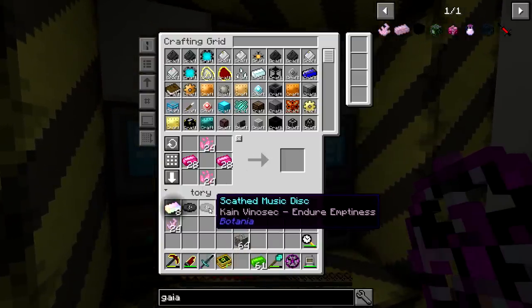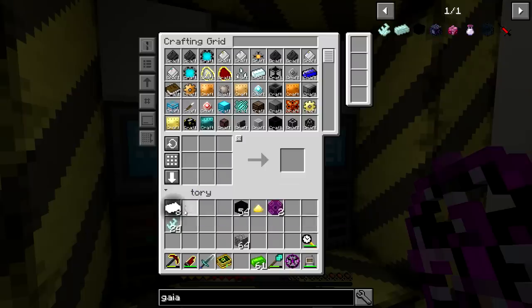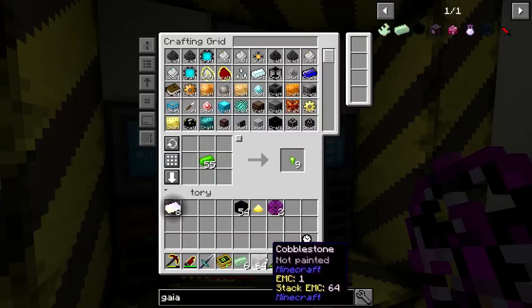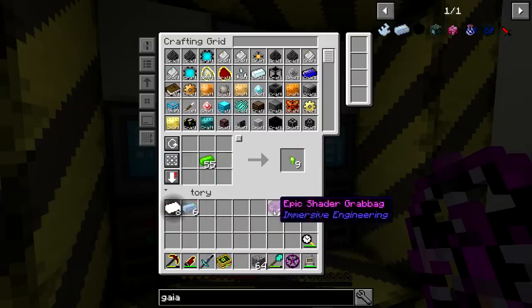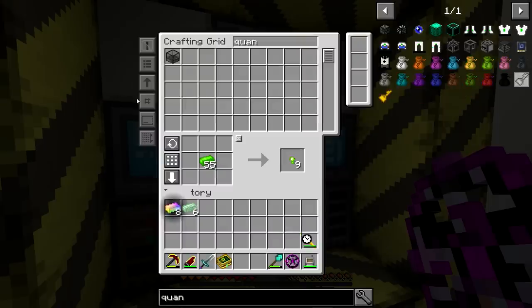Let's drop that stuff off. I was just wondering if those ones could be turned into broken records for the Infinity Catalyst. Let's grab some Gaia Spirit Ingots and turn those into the Gaia Spirit Ingots. Drop that off. Grab a couple more items — we're going to need a couple quantum tanks, that's part of the Transmutation Tablet.